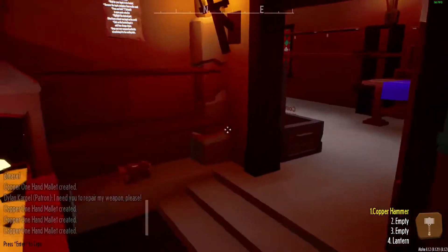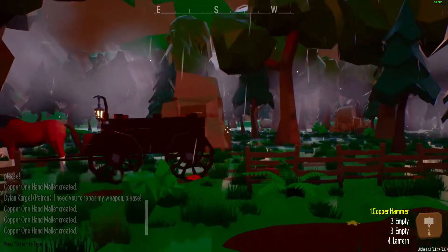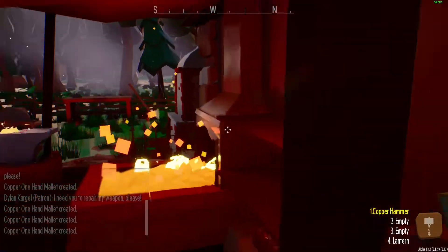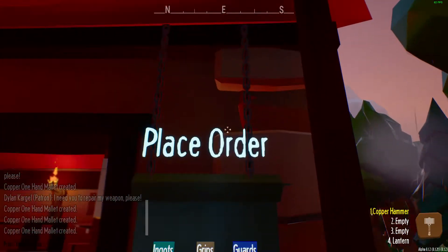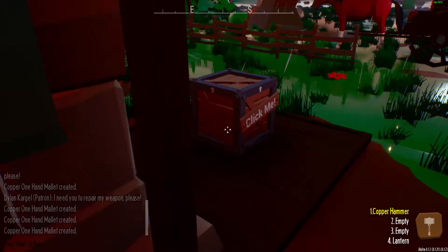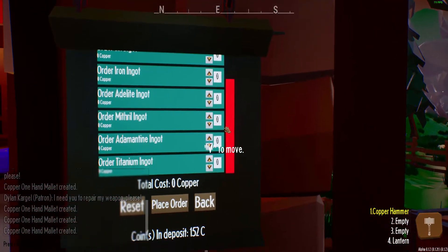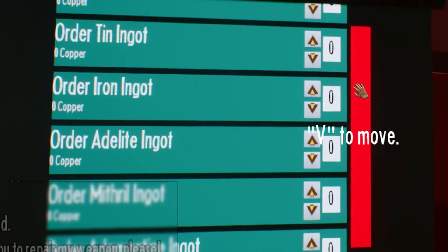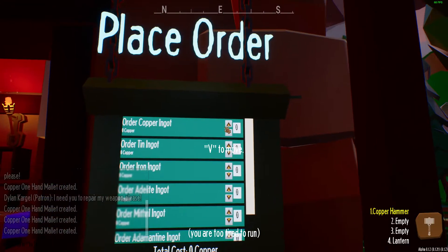Now we run into the situation of where do we get more copper from - do we have to go mining, can we buy it somewhere? We can buy it right here - we can place orders! We can buy guards for swords and stuff, but we can also buy rock ingots, all the way from copper to tin, iron, adolyte, mineral, atomite, titanium - so much good stuff.